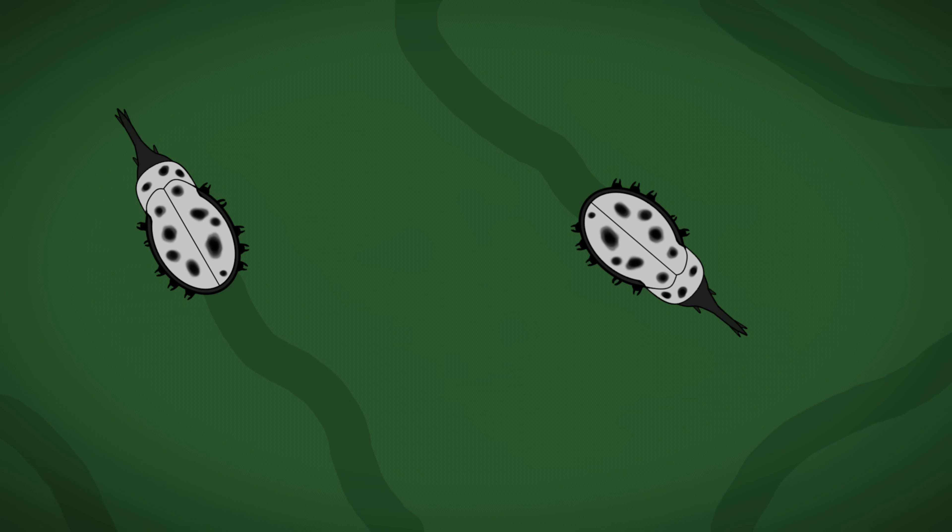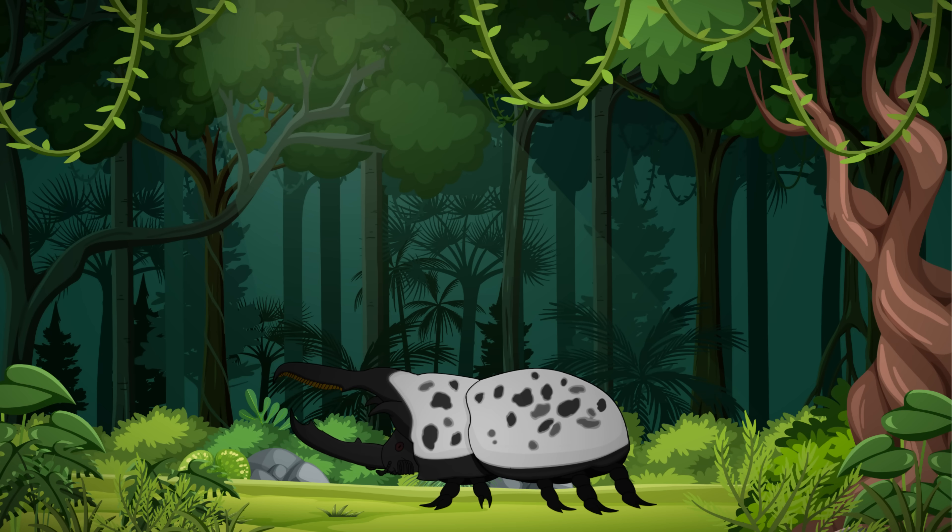They also feed on some brush very low to the ground, but more than 90% of their diet is grass. Rising temperatures have a direct impact on insect metabolism, so to mitigate this to some degree, the cow beetles have a pearly white exoskeleton to absorb less heat from the sun, and will spend a lot of time in shadier areas during the hottest of days.